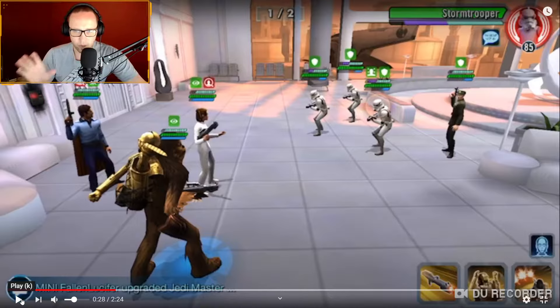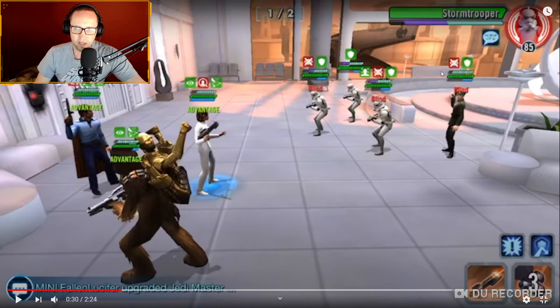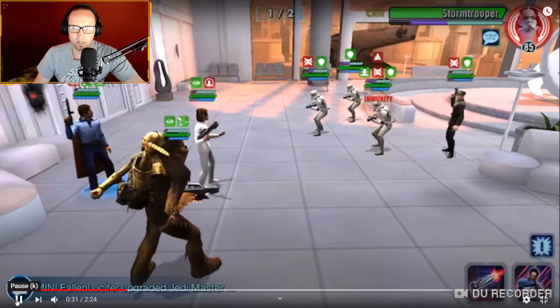Lando is just going to be sitting over there picking away at their health with his AOEs. When you get to this point, you're going to use Chupio's second ability — his first special. We got three blinds out of four, not too bad. Ideally you want to have Leia doing four ability blocks and Chupio doing four blinds.